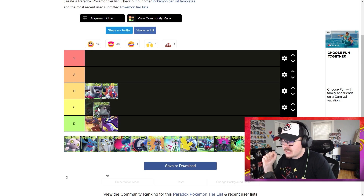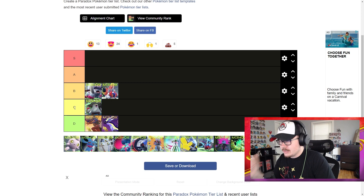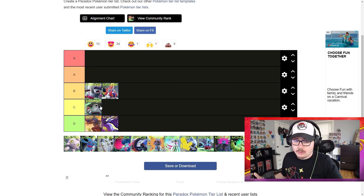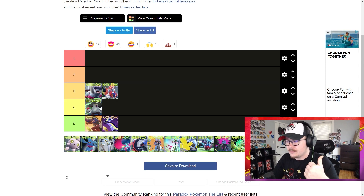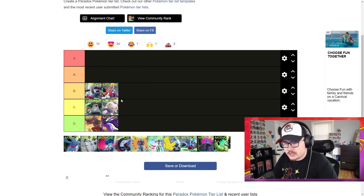Brute Bonnet I'm going to put in C. I don't think it's bad — C tier is middle of the road. It's good but it just feels like a worse Amoonguss. If you're running it more offensively I could see it being better, but as a support Pokemon it's kind of just a worse Amoonguss — you lose the Regenerator ability. If you're looking for a more offensive option to Amoonguss this is it, but I just don't think it's up there.